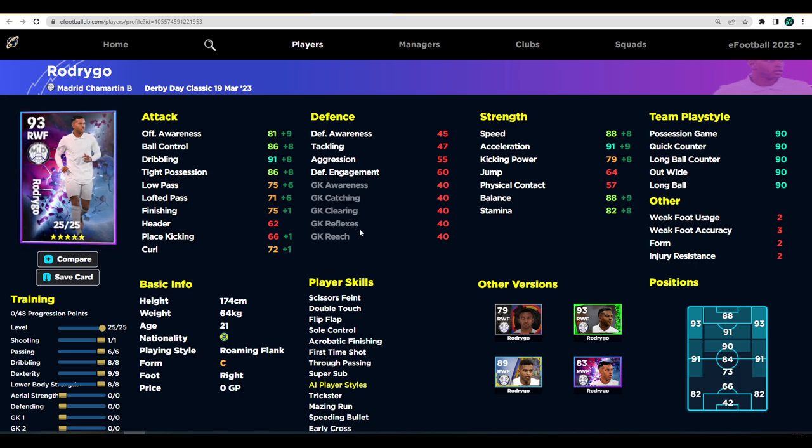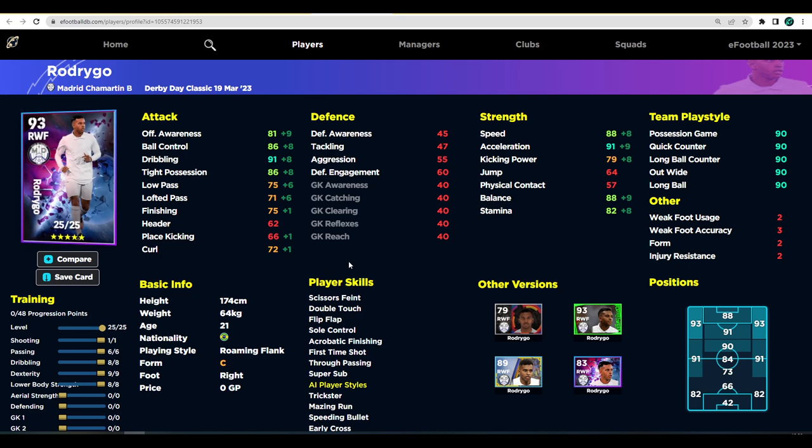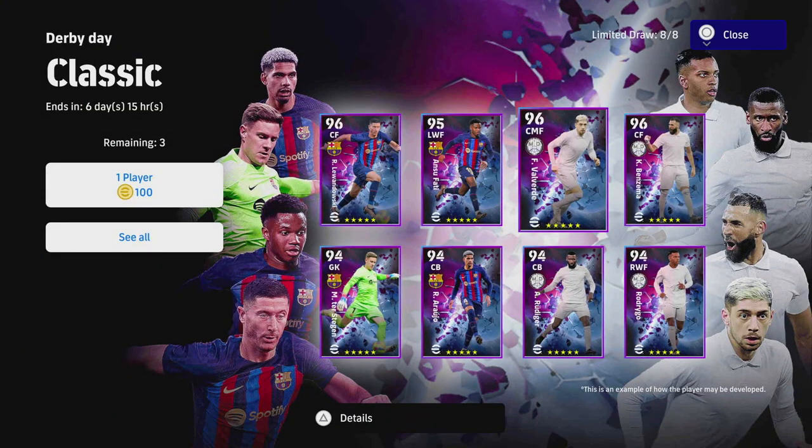Last but not least, we're looking at Rodrigo mostly as a super sub. He's on C form this week which is a bit of a pity, but he goes up to a 93 overall - the same as the player of the week version. He's got 91 dribbling, 91 acceleration, 88 balance, 88 speed, 86 ball control and tight possession, and 75 finishing with 72 curl - all you really need for a cut-in right winger. He's got true pass and first time shot but doesn't have one touch pass. That's it for the Real Madrid pack - we'll compare him to Ansu Fati in the next episode covering the Barcelona pack.